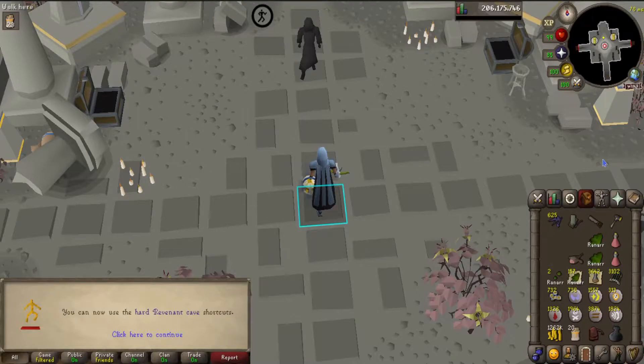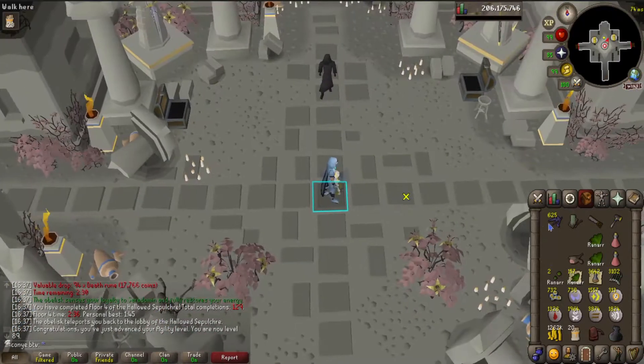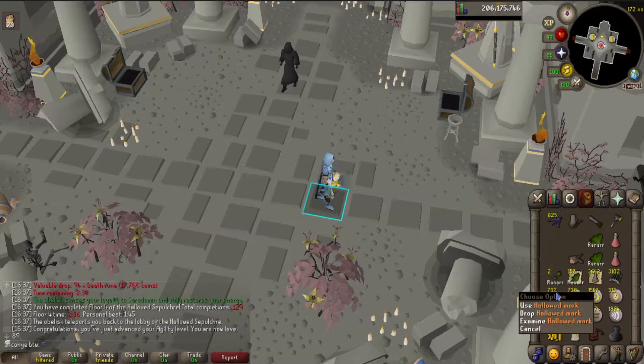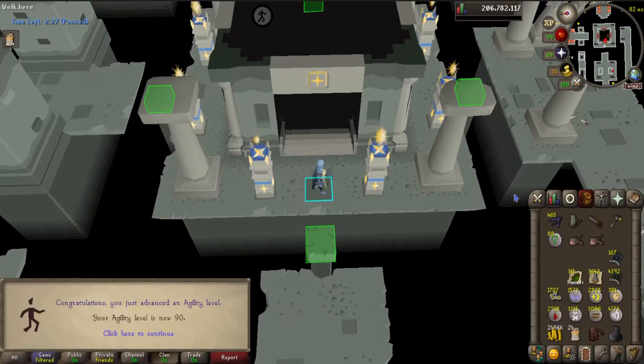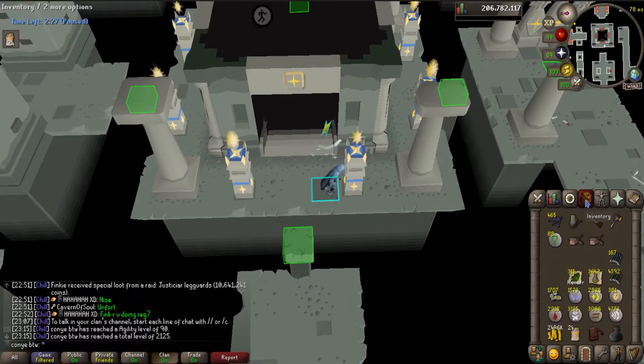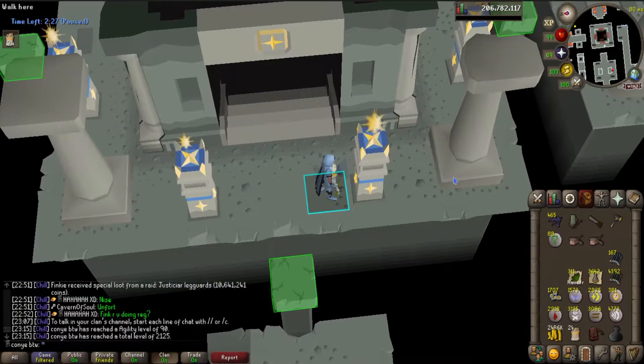Level 89 Agility! That does unlock the Hard Revenant Cave shortcut, which is actually very useful for escaping PKers. These levels take forever. Only about 500k until the next level. Finally, level 90 Agility! That is such a huge level - it unlocks the Ardougne Course. It's also total level 2125, that's another cool milestone. Ardougne is the best way for me to get Marks of Grace now - I think it's like 25 per hour, and Rellekka was like 16 per hour. I think I might take a break there and get some more Graceful pieces, because I do want at least one more set of Graceful. I'm really thinking about the Black Graceful and the Brimhaven Graceful, because I really like those colors.